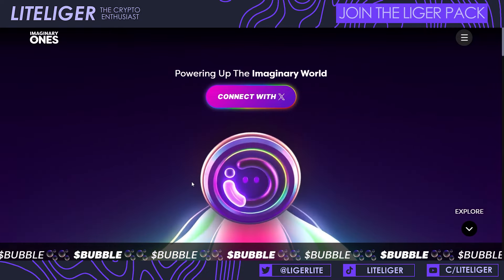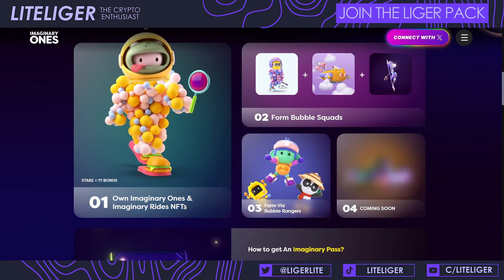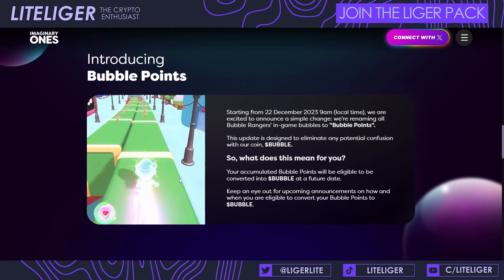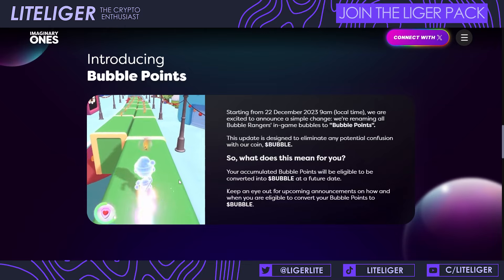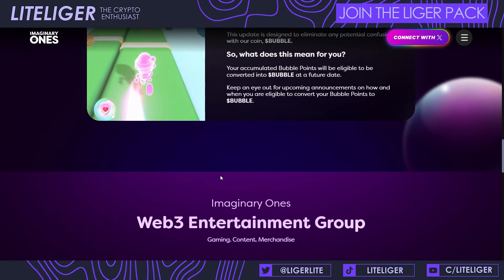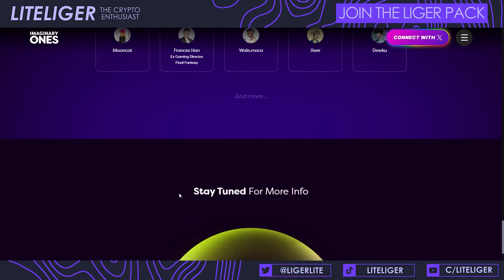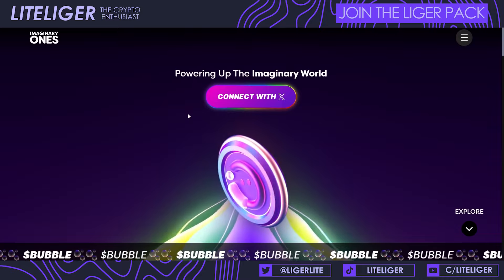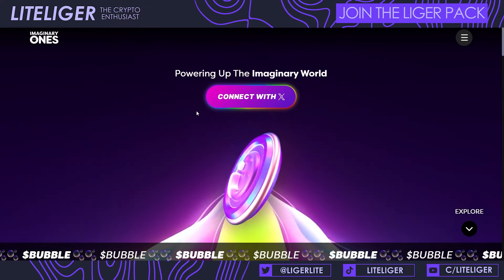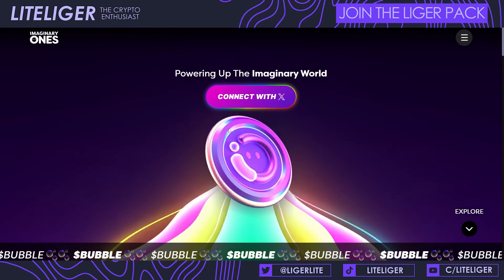Third is Imaginary Ones with their Bubble airdrop, which combines a gaming aspect and a social-fi component. You can buy the Imaginary Ones NFTs or Imaginary Rides, which give you Bubble points. You can also earn points by inviting people and playing the actual game on mobile — so if you only have a mobile device, you can earn Bubble points that way. There are also Twitter tasks for points. There are a lot of big partners involved, so this is likely going to be a big airdrop. I've done both — bought NFTs and farmed on the Twitter side — so let's see how it goes.